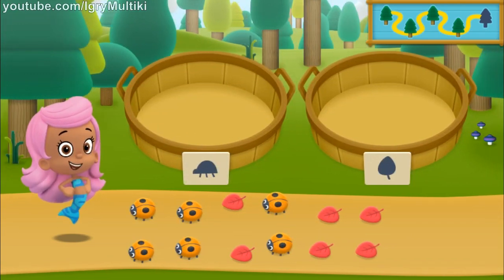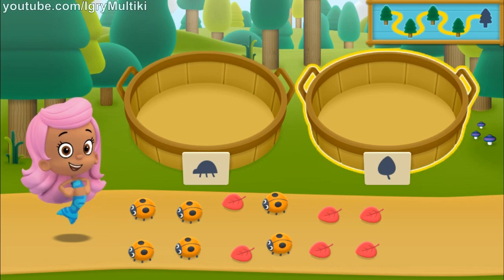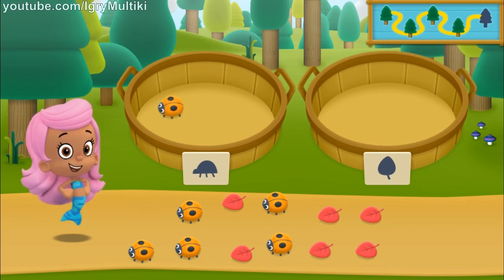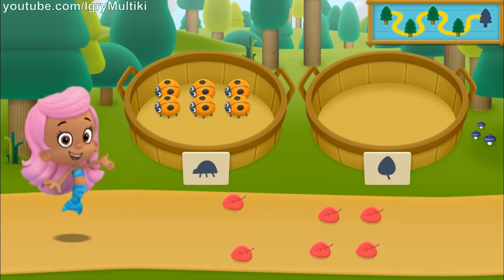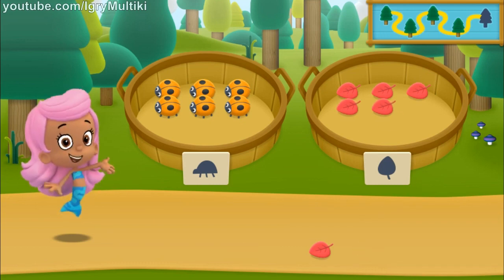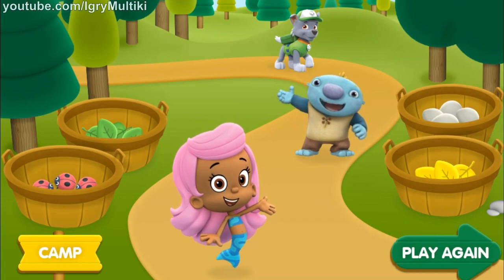We need to put our nature items into groups that have the same shape. In the left basket, put the nature items that are ladybugs; in the right basket, put the nature items that are leaves. Awesome — you sorted everything from our nature hike! What a fin-tastic hike! Check out all the cool nature items we sorted. If you want to go on another hike and discover more things to sort, click play again.